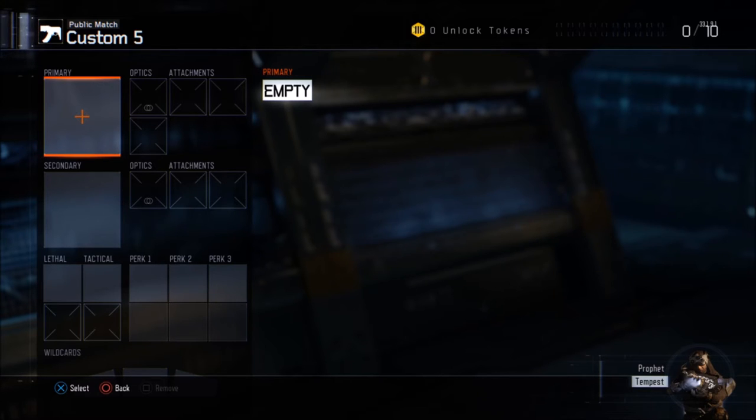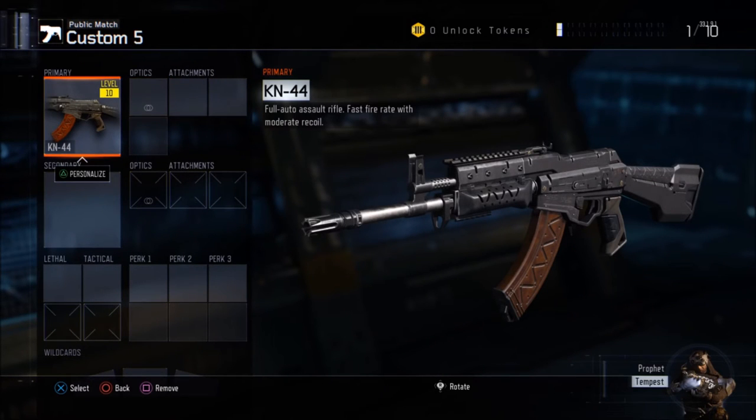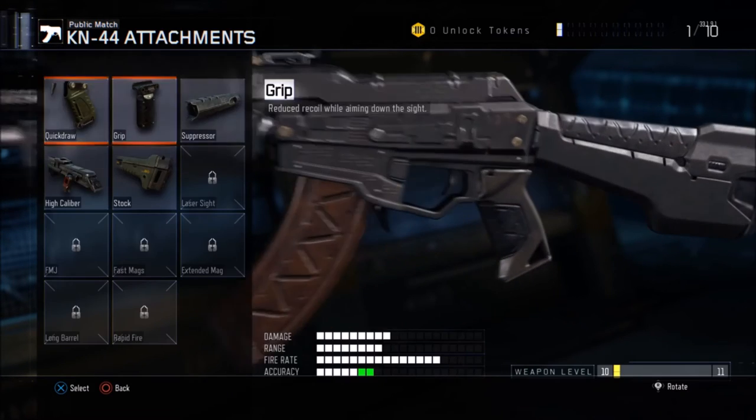For this class I'm going to use the weapon the KN44. It's an assault rifle — you unlock it at level 1 I think, so you get it at the beginning, which is good for a starter class. It looks a little bit like the AK-47 in my opinion, it has a similar aim.